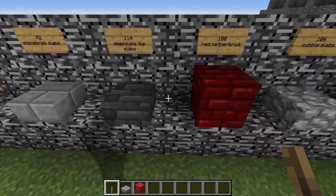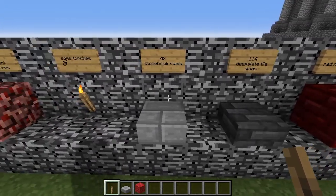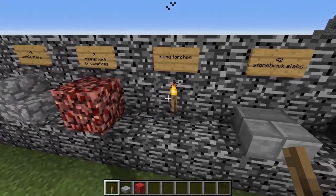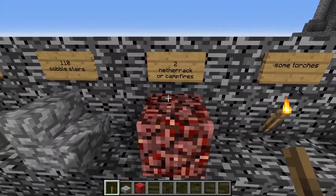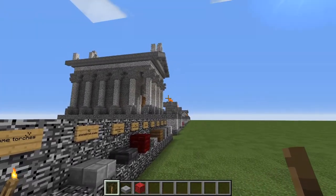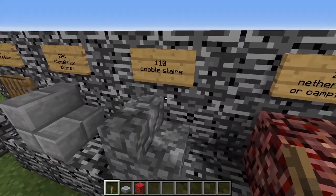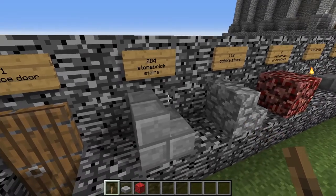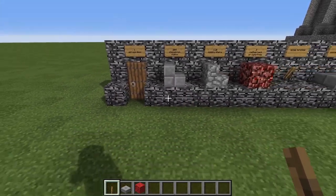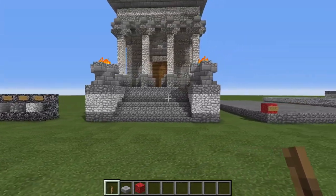If you have extra materials you can possibly upgrade the roof to copper. You'll also need 42 stone brick slabs, some torches just enough to prevent spawns, two blocks of netherrack or campfires at the front for the braziers, 110 cobblestone stairs, 284 stone brick stairs, and one spruce door. All told, not too bad on the materials list.